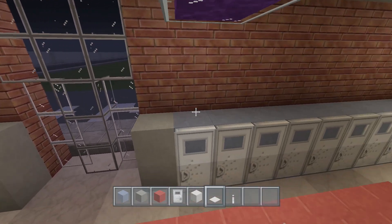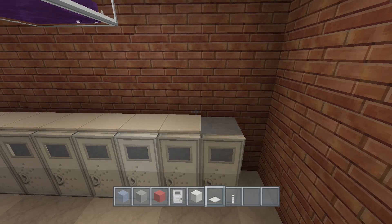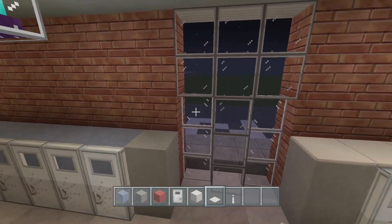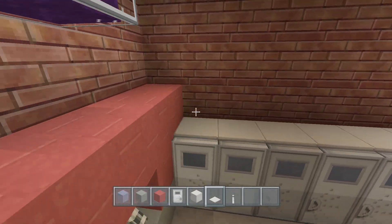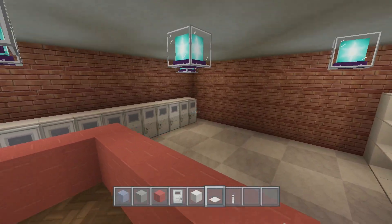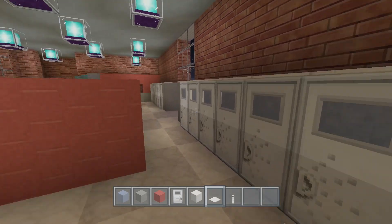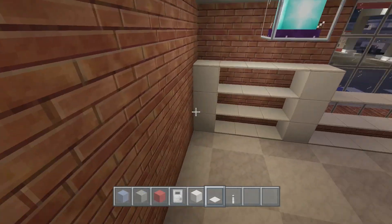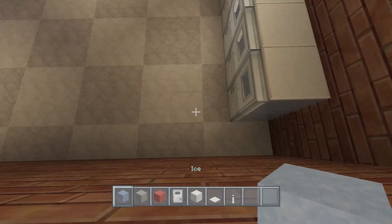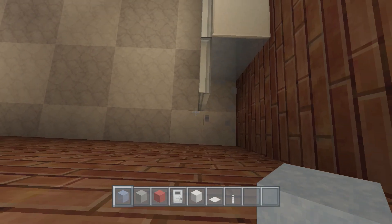On top of the doors and ice, add some white carpet - this covers up the ice a little bit. The whole point of the ice is to make it look like things are frozen in there. Over here we need to add some more doors - remove the ones in the corners and you'll see why.